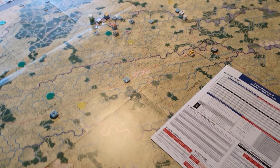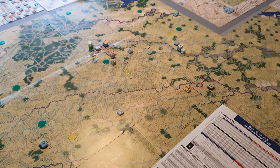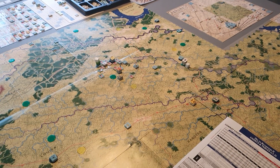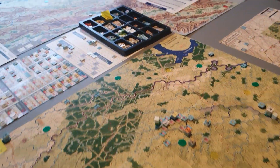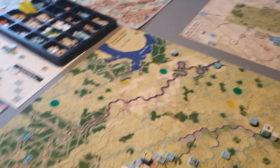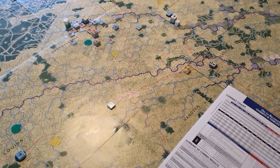This is Grant Takes Command 2, playing Scenario 11: the 1864 Overland Campaign with the Shenandoah extension. This is the situation at the end of turn 12. This turn was a bit of a waste of time.